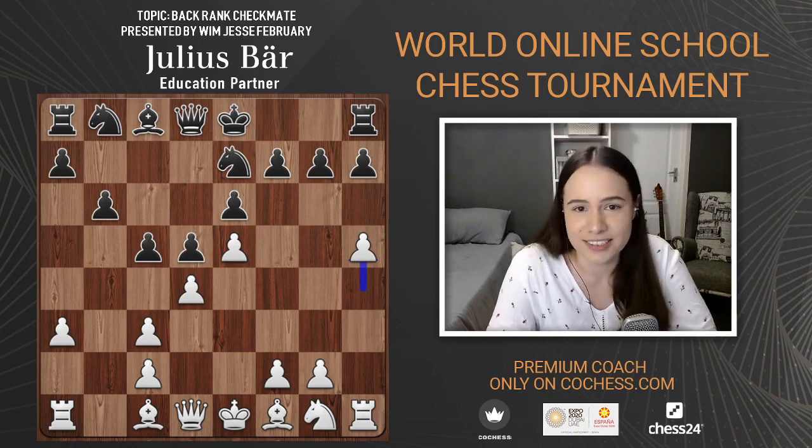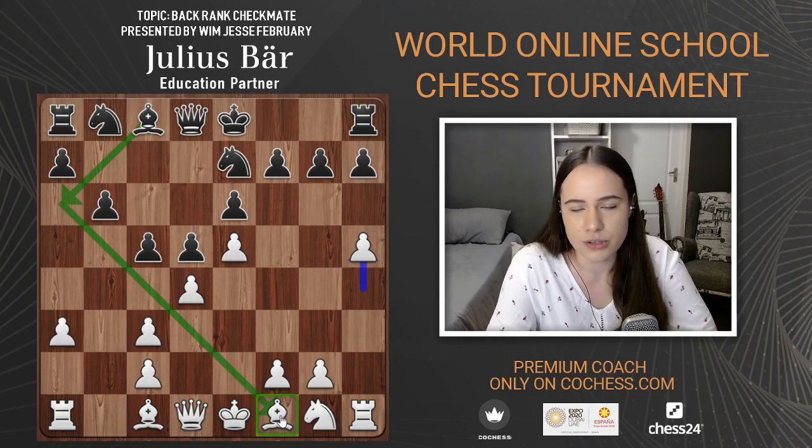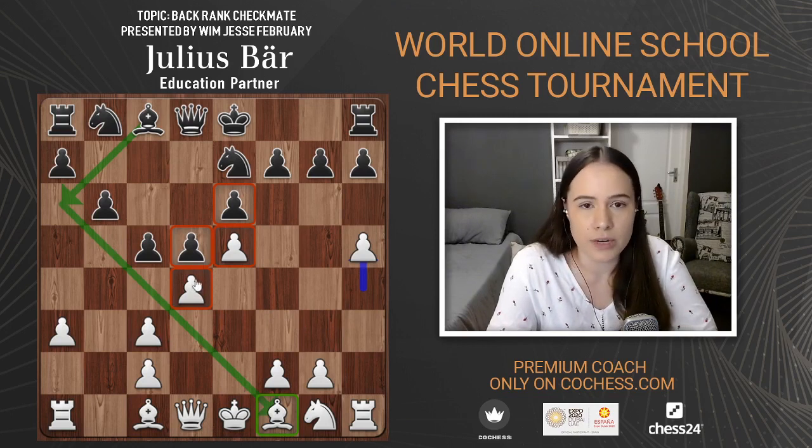I play knight c6 here instead of b6. B6 is interesting — as a French player the concept behind it is that you want to play bishop a6 to get rid of white's strongest bishop. How do you know it's white's strongest bishop? You look at the pawn structure — with static pawns, the black pawns on light squares make the light-squared bishop weak and the dark-squared bishop strong. Here black has given up the dark-squared bishop for theoretical reasons.